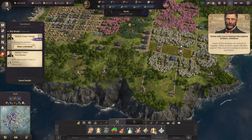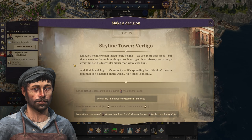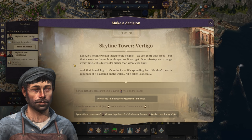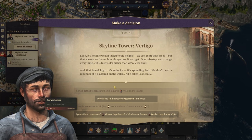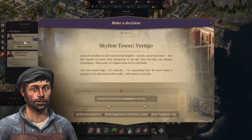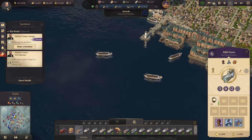Skyline Tower Vertigo event: workers are scared of heights. Options are to reassure them with a bishop, promise to find a daredevil, provide harnesses, or ignore their concerns. We've got time — we can get the cow chuck together. Harnesses seems like the right one to go with. Delivering the cow chuck now — let me know when you've got it.